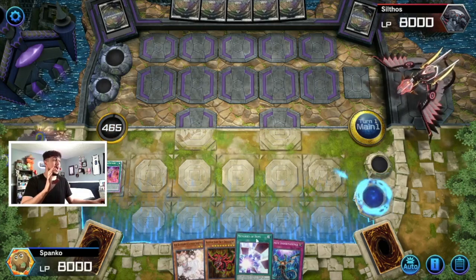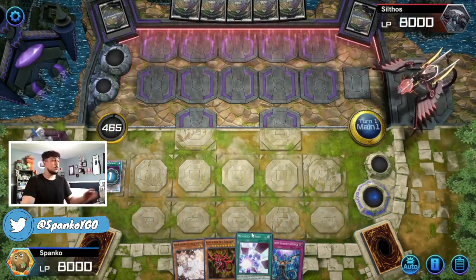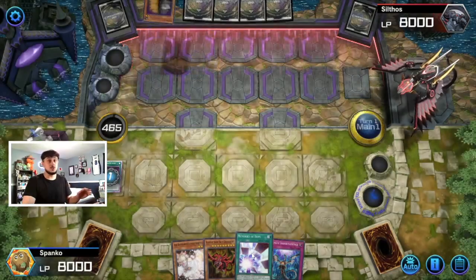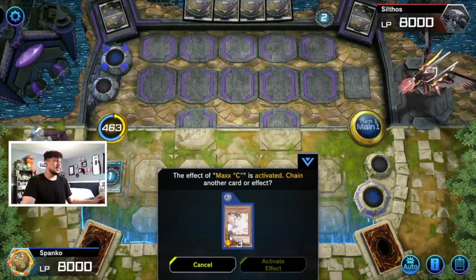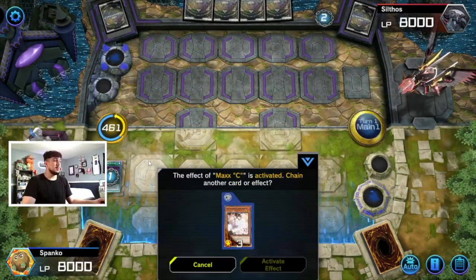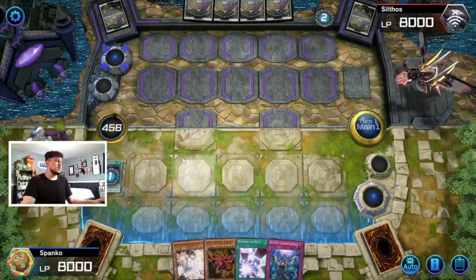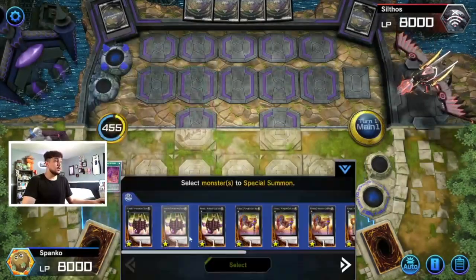We're gonna send Numeron Calling and summon four cards from our extra deck. I want to go for four because we have Memories of Hope in hand and that's gonna add so many cards. I could chain the Ash, but I'm only gonna be special summoning once, so I'm actually gonna let the Maxx C go — I'd rather hold the Ash as disruption on his turn.